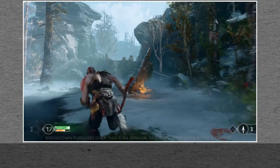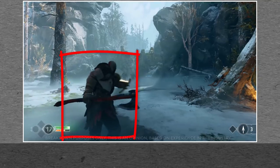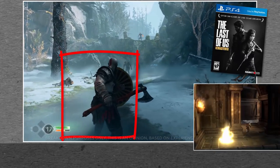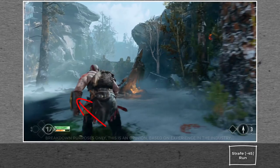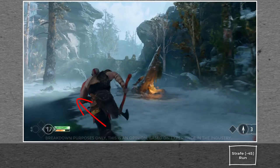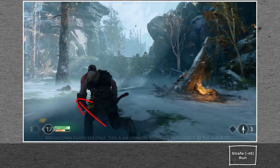I'd like to start off with the focus on Kratos. The first thing I notice is the new intimate camera — maybe taking a cue from The Last of Us — rather than a more loose third-person view. Here it looks like the team have gone with strafe movement, like a 45-degree run. It basically means that Kratos is always facing forward and the camera is always going to be behind him.